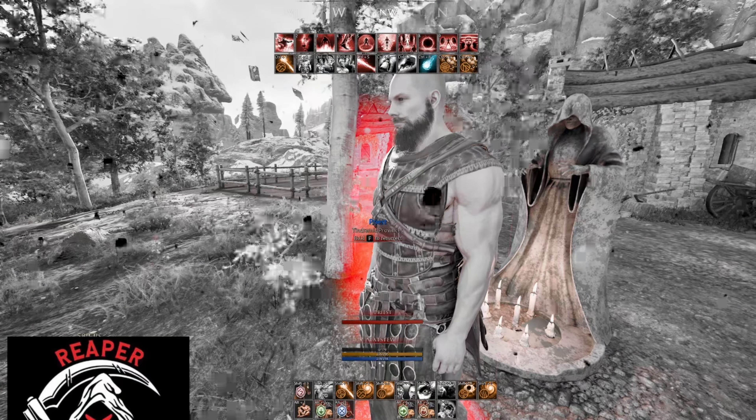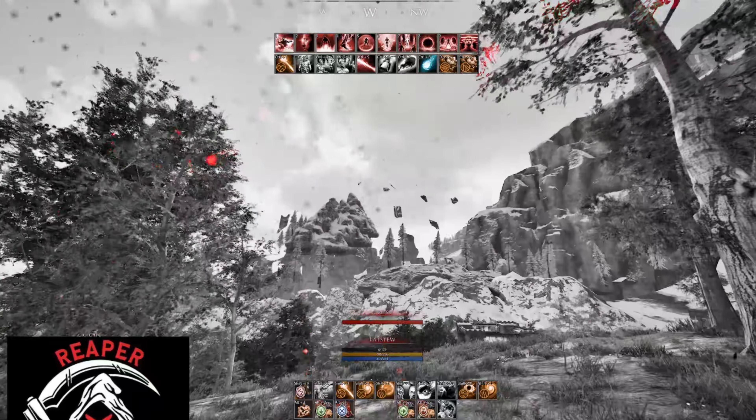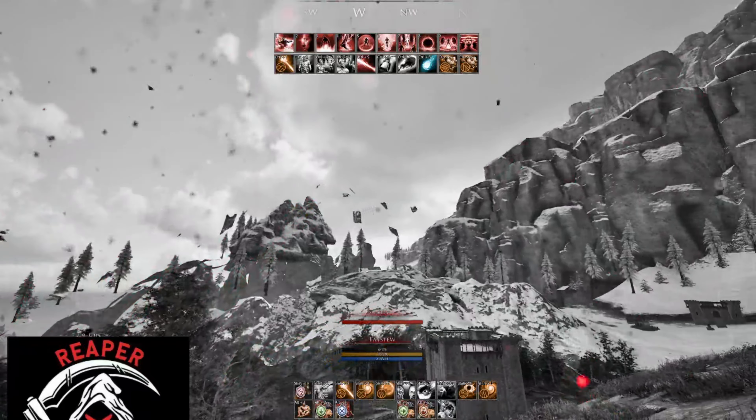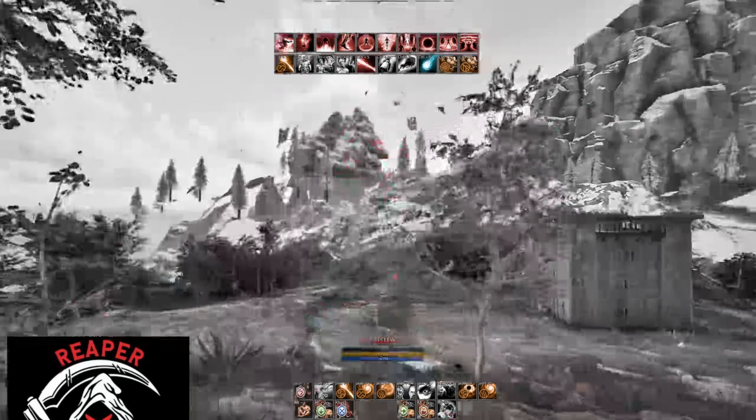Just returned to the carrot priest and this is the first thing I see — got a nice little floating mountain, some kind of sorcery up here, and trees. Let's go check it out.